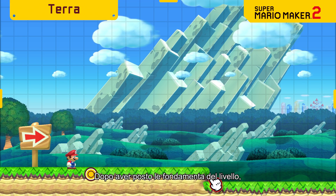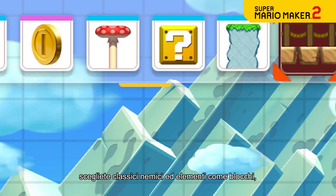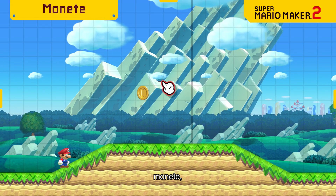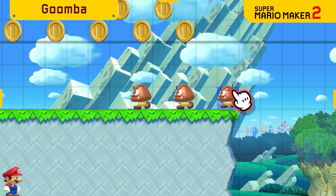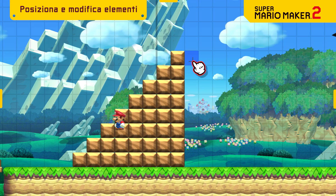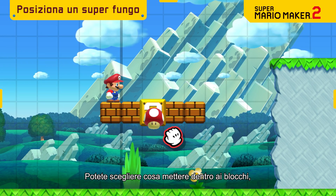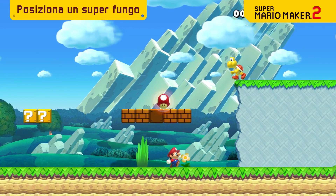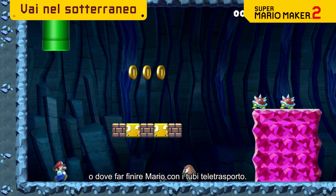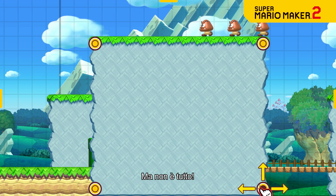Lay some groundwork. Pick from iconic enemies and objects like blocks, coins, and Goombas, and place them anywhere you like. You decide what goes inside blocks and where warp pipes should take Mario next. And that's just the tip of the goal pole.